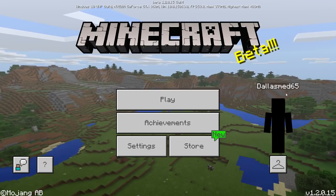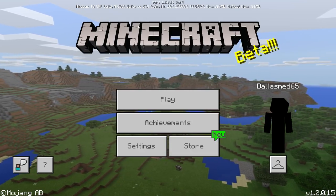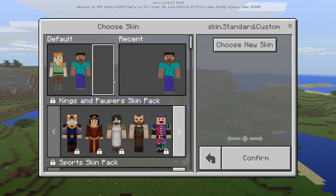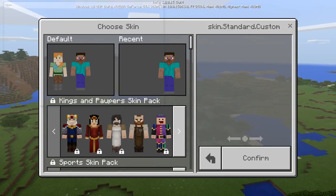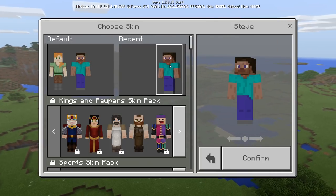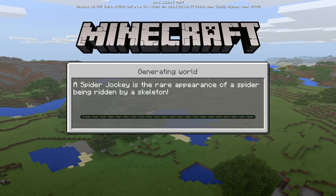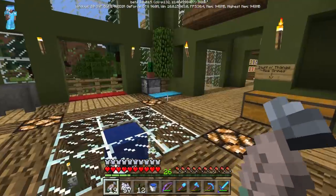Hey everyone, welcome to our let's play here in Minecraft Pocket Edition! We are on the beta 1.2 — this is the first time in Minecraft history for iOS and Windows 10 that we can actually get betas. My skin seems bugged so we're going to be Steve. I'm excited and I am deeply sorry about the wait — I've been really busy; all my excuses are on Twitter.